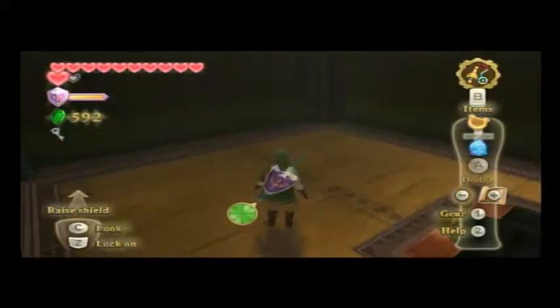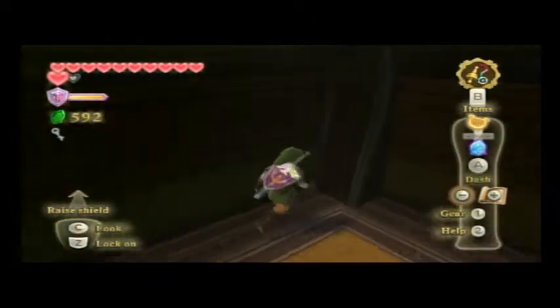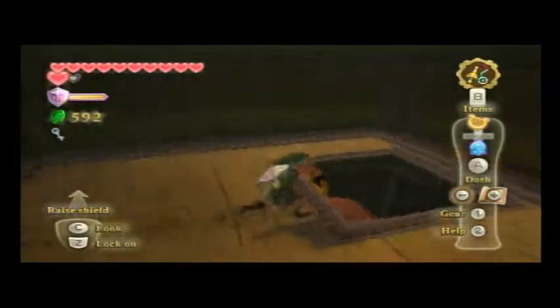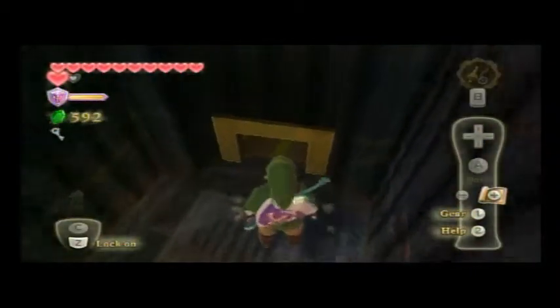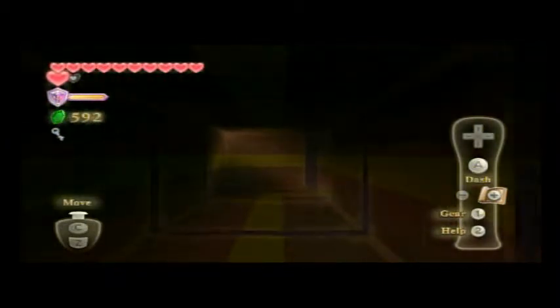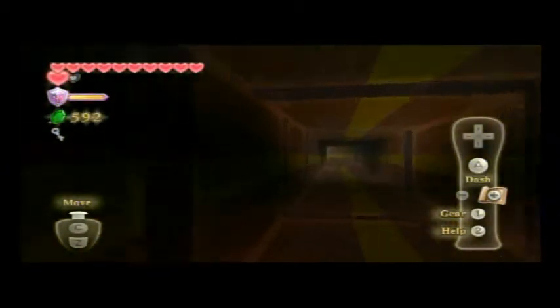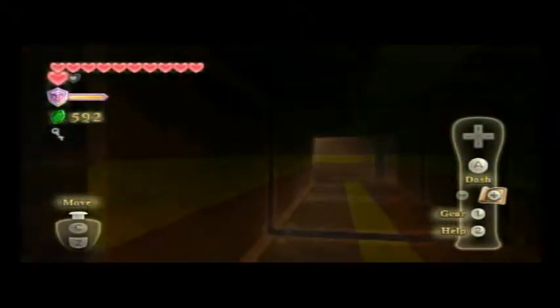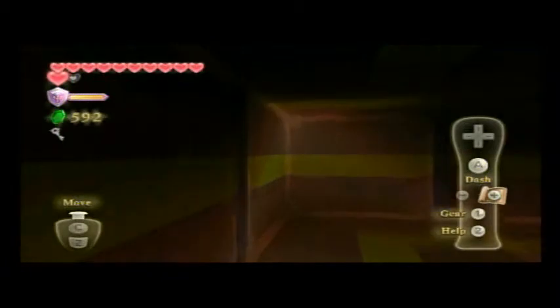We need to get the door to the captain's room so we can go to Neyru's flame. We're almost toward the end of the dungeon now. We have to go to the captain's quarters to get the key so we can go to Neyru's flame. We're almost at the end of this dungeon but we still got a little ways to go.